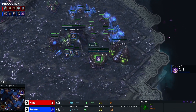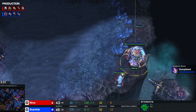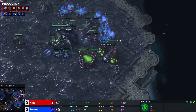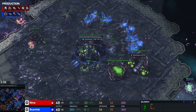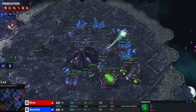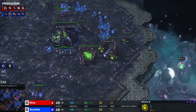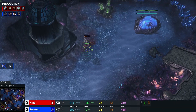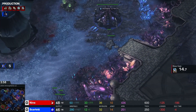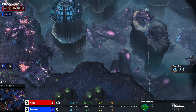Nina is heading straight towards Scarlet's main. Scarlet is moving out, being distracted by an adept, but the real damage dealer is the oracle. Four kills for this one — even five. A hero oracle for Nina in the early game, really nicely done, especially with that one adept chasing the queen away from the main. Very smartly maneuvered by Nina. She's adding a second oracle.